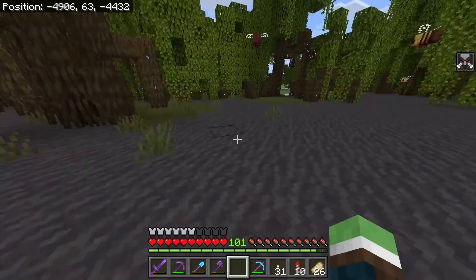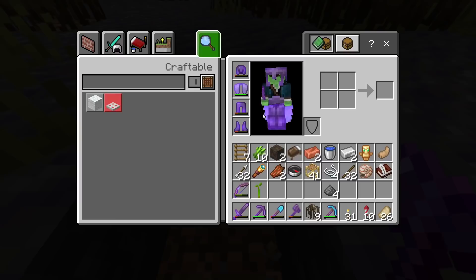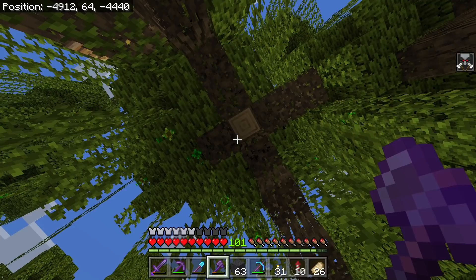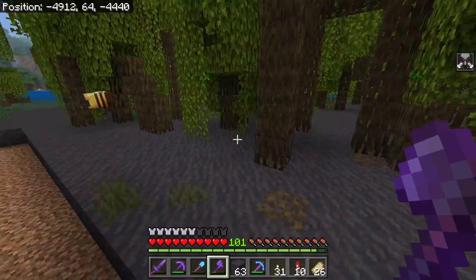Need some mud. How does this work — just like wood? I love that sound. My shovel's almost broken — I am so prepared for this. Wait a minute — where's the mangrove wood? There's oak right there. Why did I get oak? Don't tell me they didn't add it yet and I just found this biome.